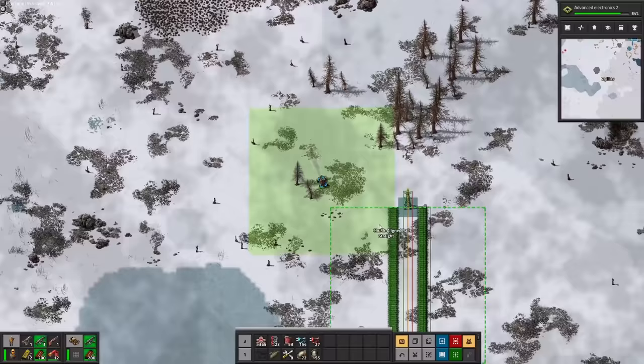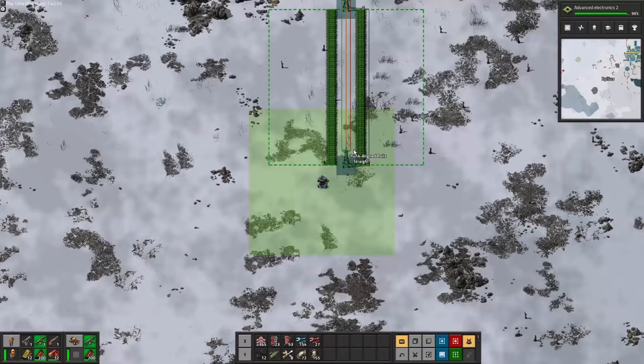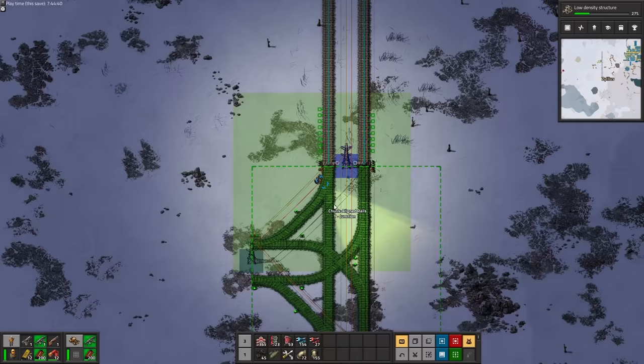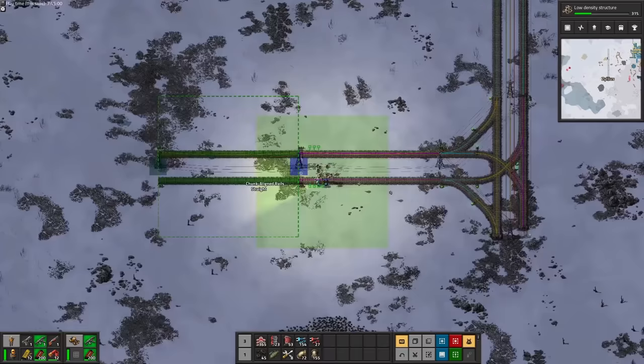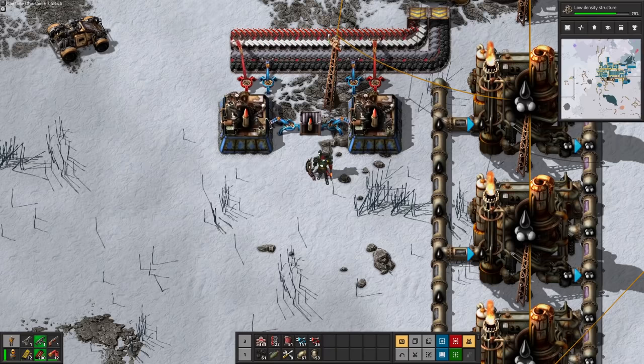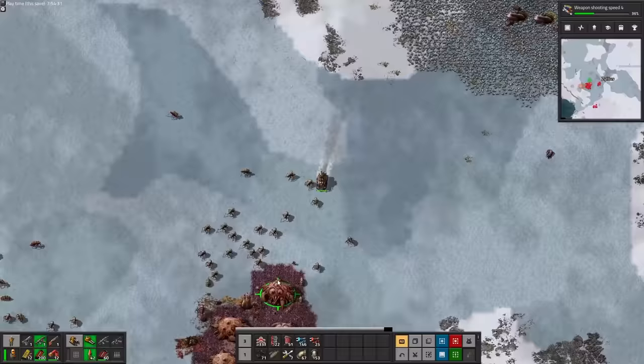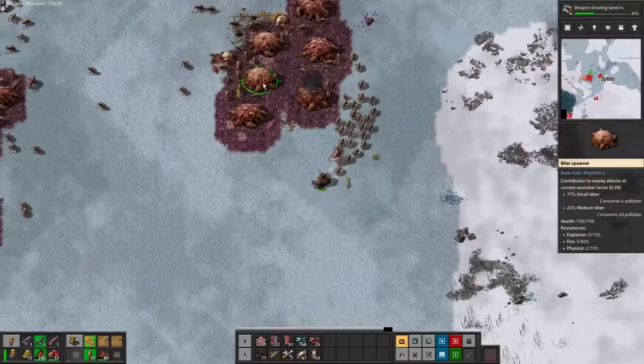Now it's time to stop beating around the bush and actually get started. I made my own chunk-aligned rail system, meaning all the blueprints exist within a 32x32 area. I can do this because Crastorio extended the reach of big electric poles from 30 to 32 — thank you, Crastorio. This means I can assemble my whole rail network like one of those snap-together train sets for kids. Shame about all the biters in the way, but fortunately we have the best kind of tech — the explosive kind. Because of the slowdown from creep, ramming the nest isn't much of an option, but the range of the tank's cannon is nearly doubled to compensate.